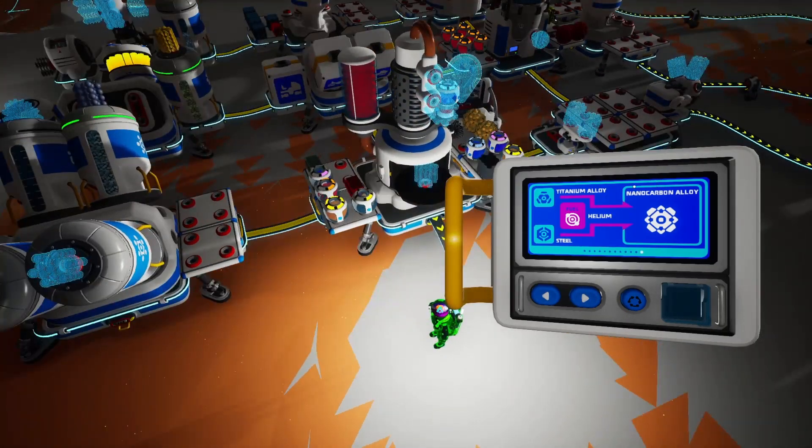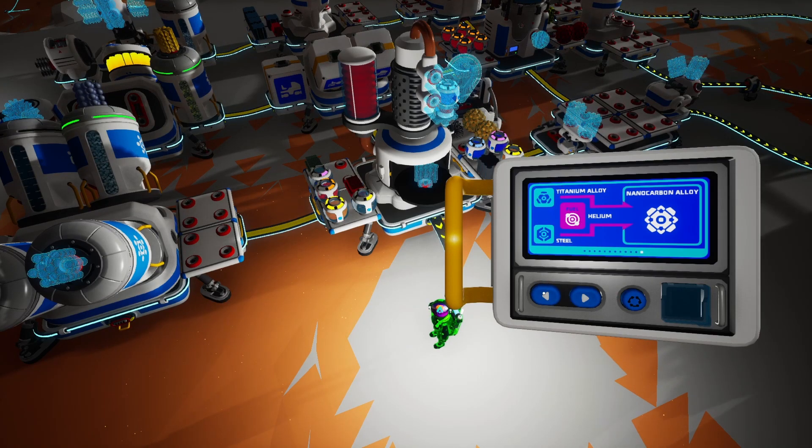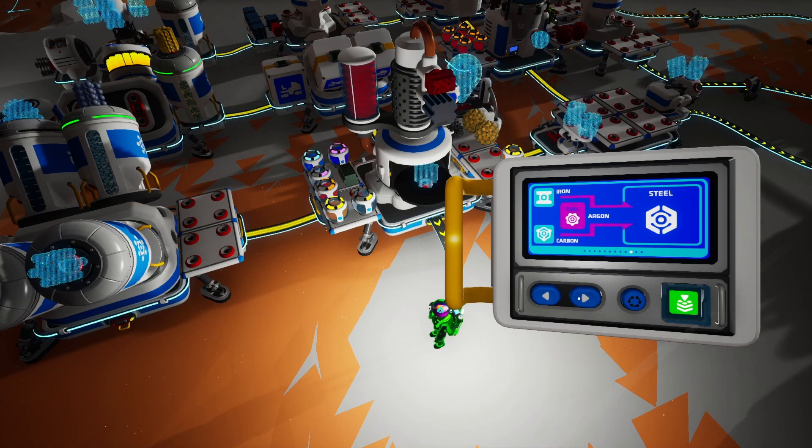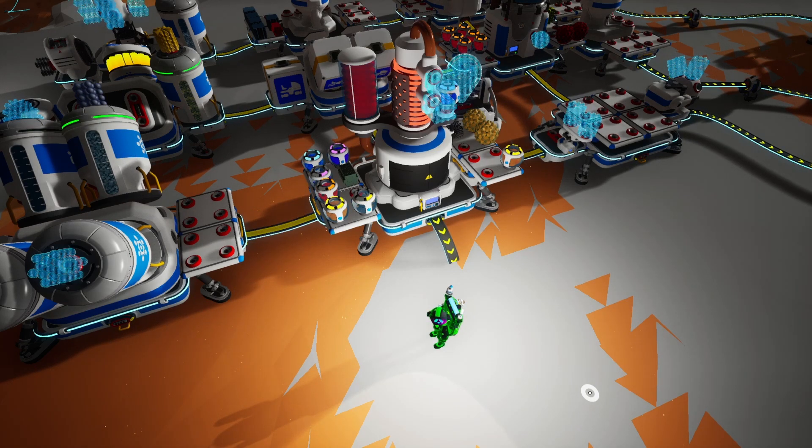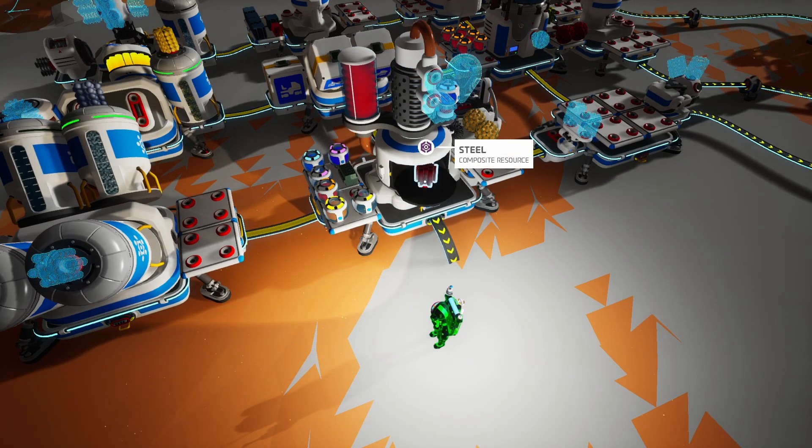One nanocarbon alloy requires titanium alloy, steel, and helium, as we've previously discovered. Let's start with steel since this one's easier to make. All we need is carbon, iron, and argon. You can find argon on Vessania or on Glacio — I recommend getting it from Vessania, that's where I got it from; it's just easier. And our steel is ready.